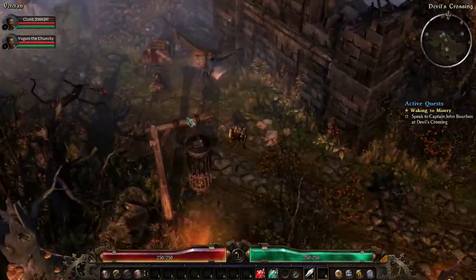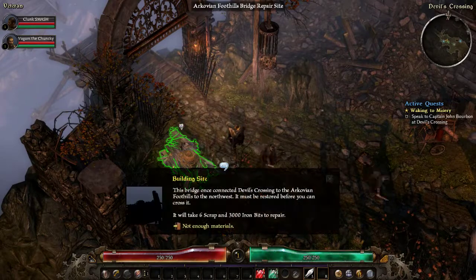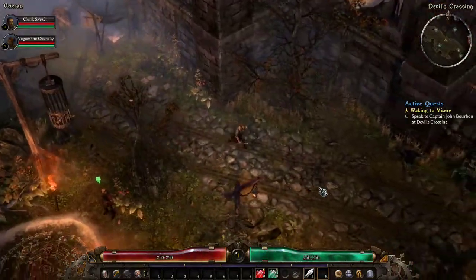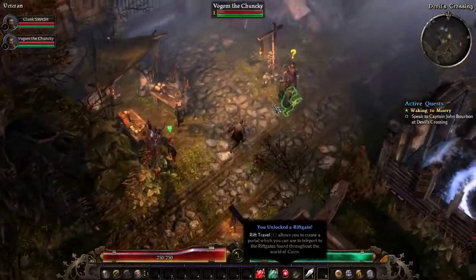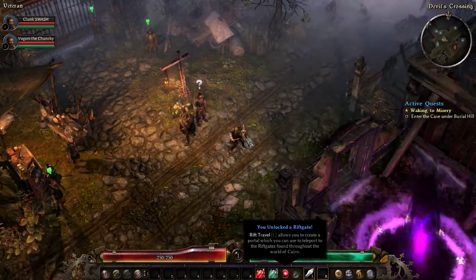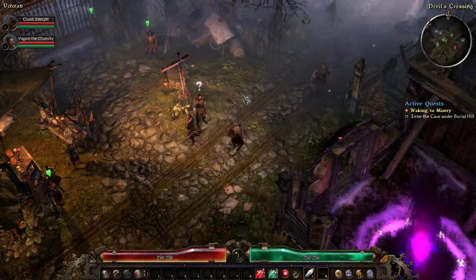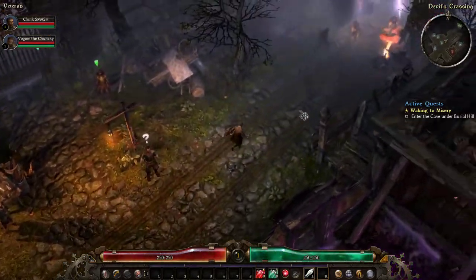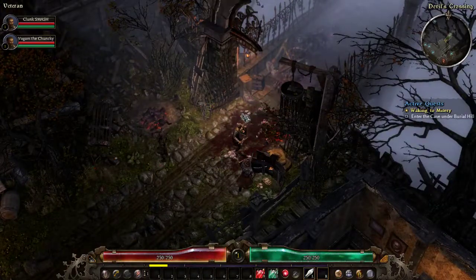It's a little bit of a dark game. We do not have enough materials for the bridge, and we all are the same character since we're all males. Just a breakdown of character creation — welcome the Chunkies, Char Burger, Clunk Smashes, Clunkin Dunks. And I'm Boner Fart, soon to be a necromancer. There's a shiny thing over there. Your quest right now is to enter the cave under Burial Hill.